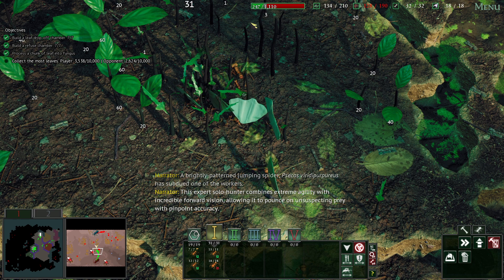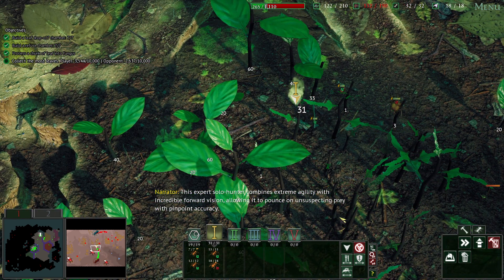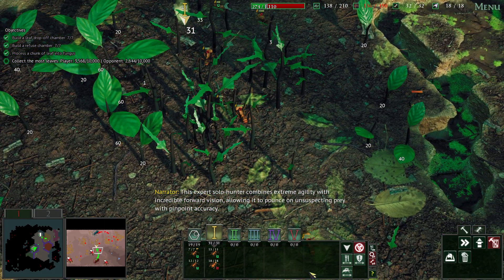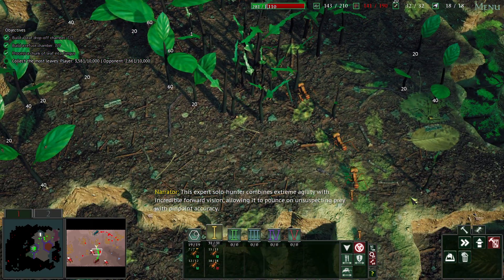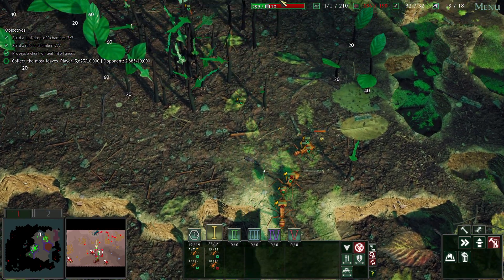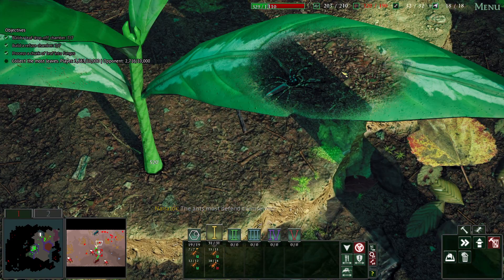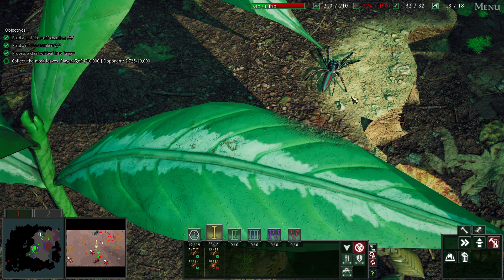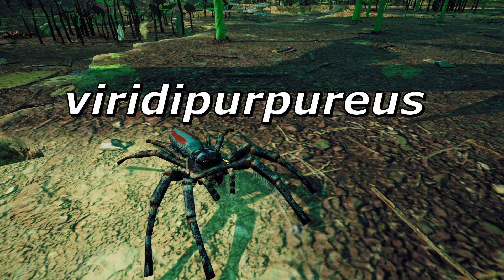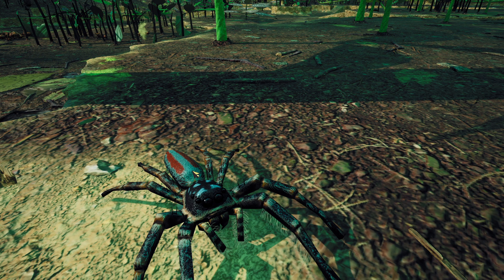This expert solo hunter combines extreme agility with incredible forward vision, allowing it to pounce on unsuspecting prey with pinpoint accuracy. I love jumping spiders. The jumping spiders have really amazing eyesight - they do rely on their eyesight to find their food. Here is one right over here. 'Viridipurpureus' means green and purple - viridis being green, purpureus being purple. So, if you kind of squint, you can imagine that as being green and that as being purple, though for me that would be turquoise and red rather than green and purple.